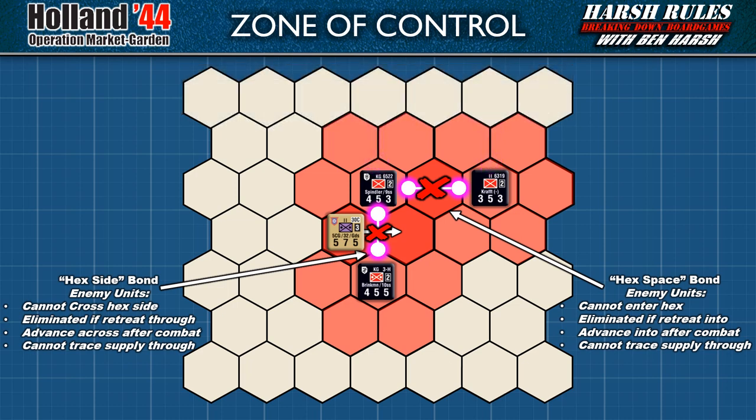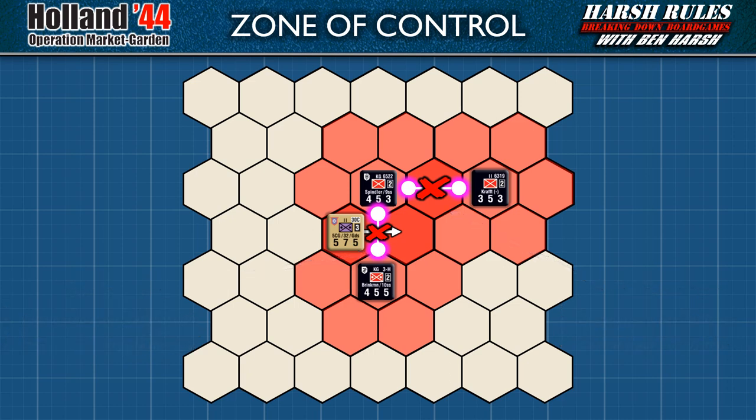Each bond type also has similar restrictions. Units may not cross a hex edge bond, or enter a hex space bond. If forced to retreat into either, they are eliminated. Units may not advance after combat into them, unless they are entering the defender's vacated hex. And supply can never be traced through them. There are ways to dissolve a zone of control bond — obviously, the player could eliminate one of the enemy units to bring the bond down. However, if removing a unit through combat is not an option, for a hex side bond, positioning a unit on either side will neutralize it. Once a hex space bond is formed, it cannot be negated except by removing a unit through combat.